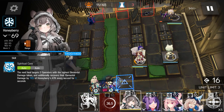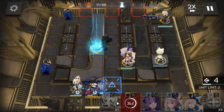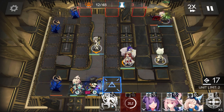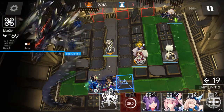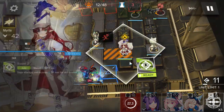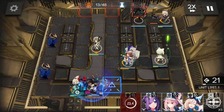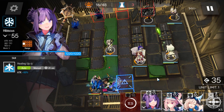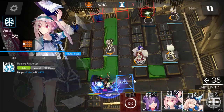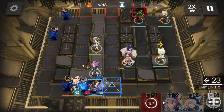Deploy a Medic to keep both Thorns and Kiirara alive. On this wave, Thorns might not be able to handle things. Deploy Monster once you have enough DP. The DP is pretty tight. Deploy a second Medic to keep both Kiirara and Thorns alive.